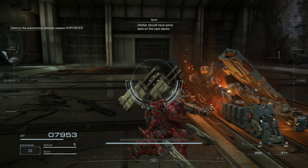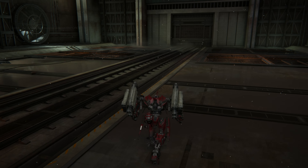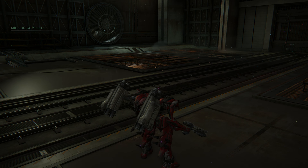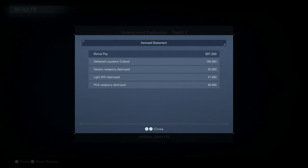Walter should have some data on the next sector. Let's take a break for now, Raven. Alright, we got paid $597,200. Our base pay was $300,000, bonus pay was $297,200. Expenses were $174,804 — repairs $81,644, ammunition $93,160. We take home $422,396. Bonus pay included $160,000 for defeating Cold Call, $25,600 for generic weaponry, $21,600 for light MTs, and $90,000 for PCA weaponry.